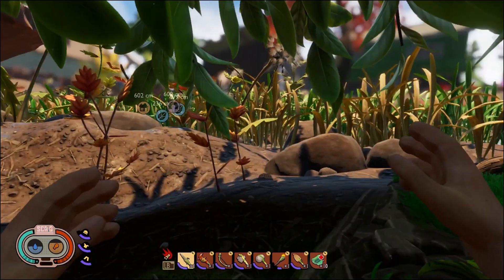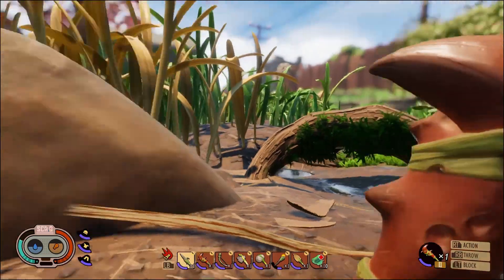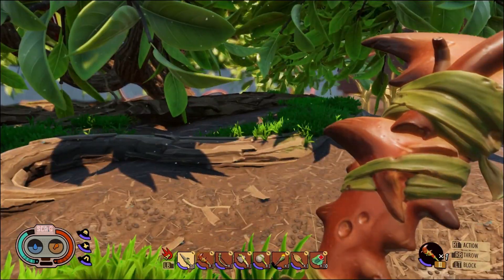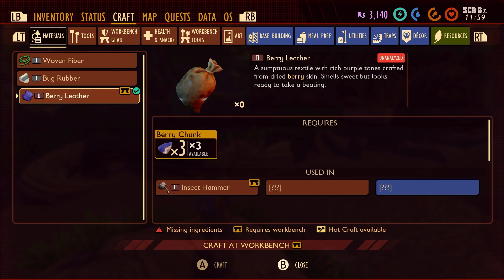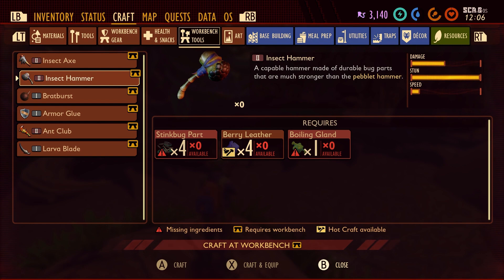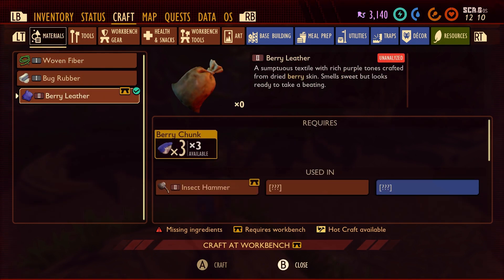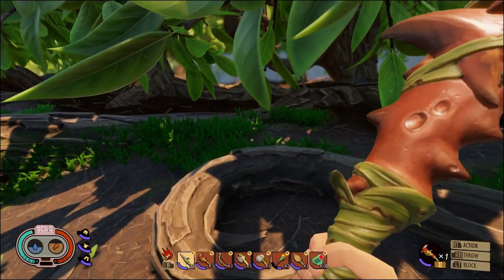I'm going to back up and check my crafting. One berry - how many do I need to make the item? The insect hammer needs four berry leather. Oh no, we need so much more than that! Three makes one leather, so we need 12 samples in total. What was that? Just an ant - okay, the job is not done yet.